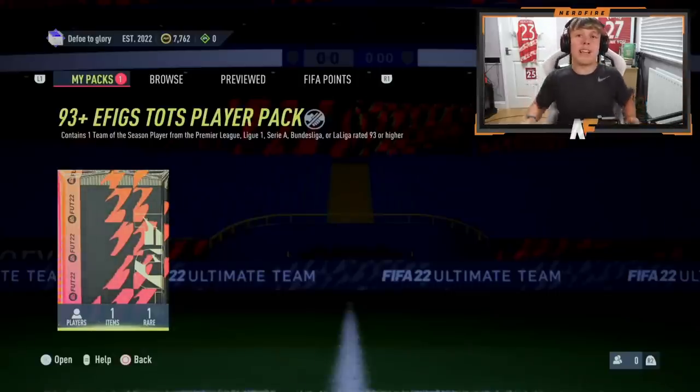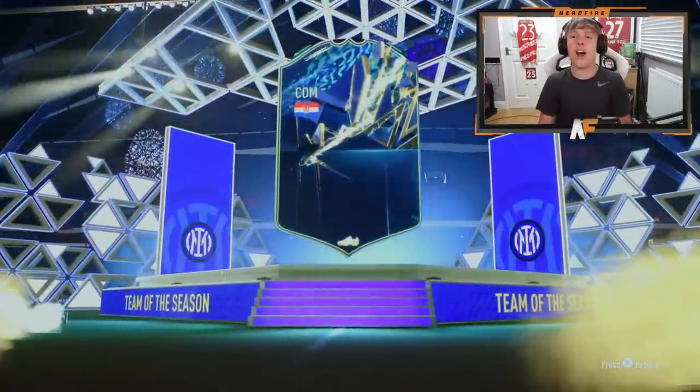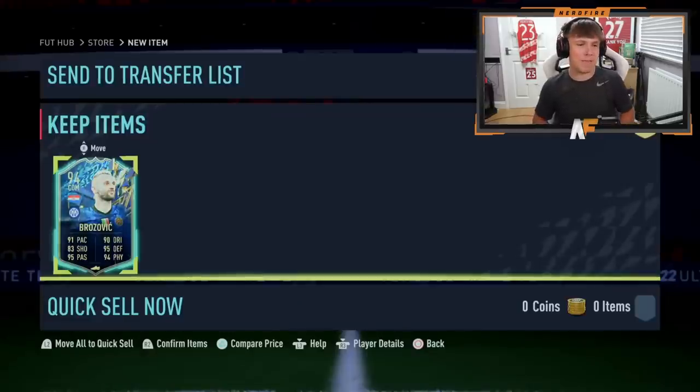We've got one of the 93+ EFIGS Team of the Season player packs here. Let's crack it open and see what we get. Come on — big areas sports... Modric? No, I actually thought that was Modric — it's Brozovic. It's a good card but probably not worth getting back from the SBC cost, especially with an 87-rated squad requirement.